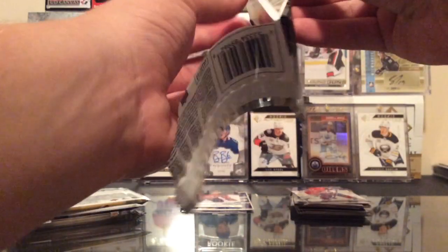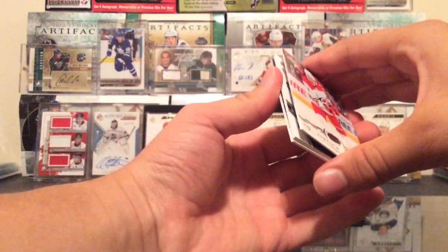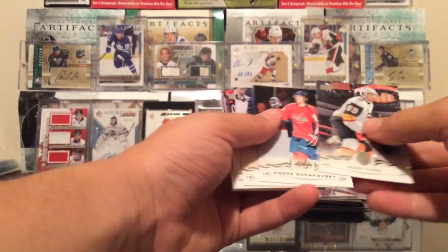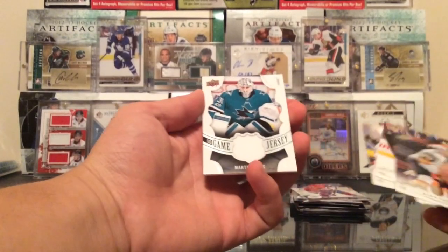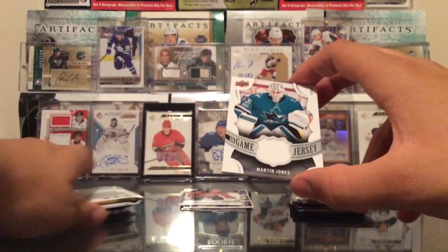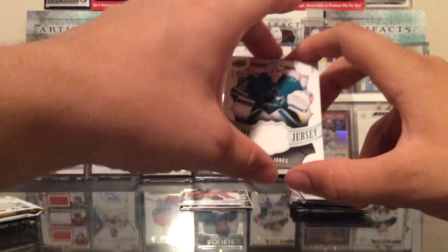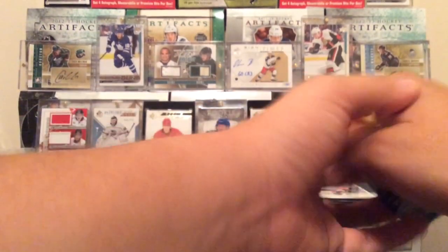This year's — it looks like we do have a hit after all. Let's see what we got. We got Alex Tuck, Burakoski, Palat, Williams, Shaw. And we got a Martin Jones UD game jersey. Man, just can't get it done in the playoffs — had a rough season, actually, but performed better. Next pick. Nice to get a hit, once again. We're doing okay with hits.